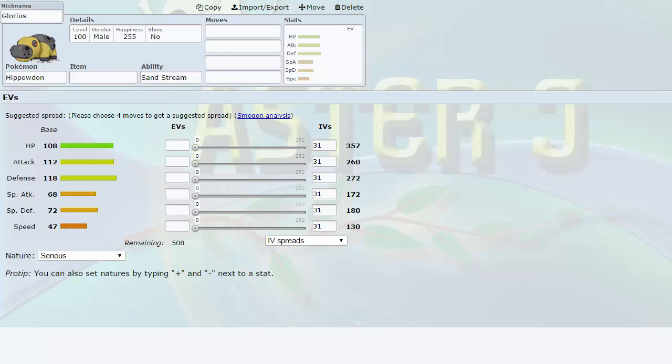The first drop that we made — we made three transactions by the way — we dropped Hippowdon. I wanted to pick up something that was a little bit speedier, had a little bit more power behind it, had a better matchup against a lot of the teams that look like they're going to be making playoffs, and I also wanted a fairy check — something that I didn't really have before other than Klefki, which can't really hit back too hard. Its speed tier doesn't allow it to outspeed in most cases because you typically run it defensively.